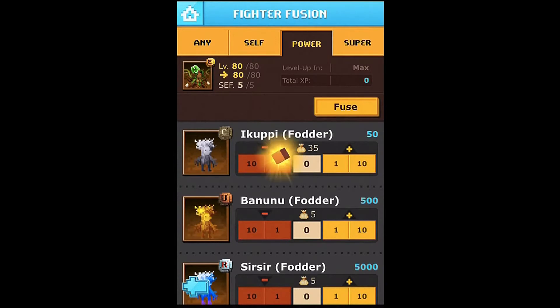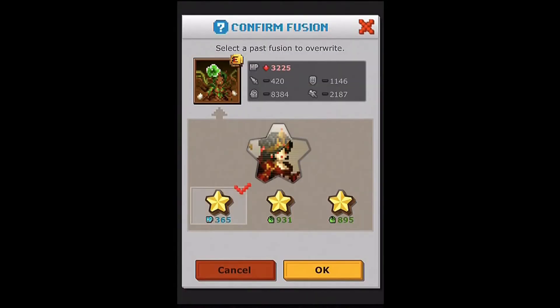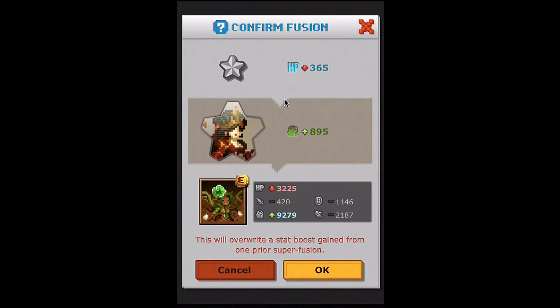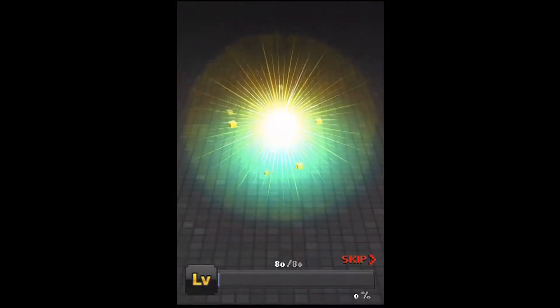Last but not least, going to do another Queen. Managed to get these Queens at a decent price — weren't that expensive. Probably spent all up 40 meters on each, although now they're probably worth like 60 meters for maxed. So not too bad. It's going to take it above nine thousand — without any gear it's over nine thousand.